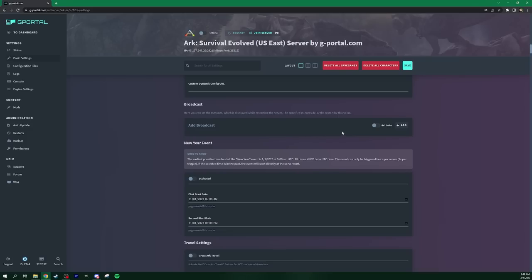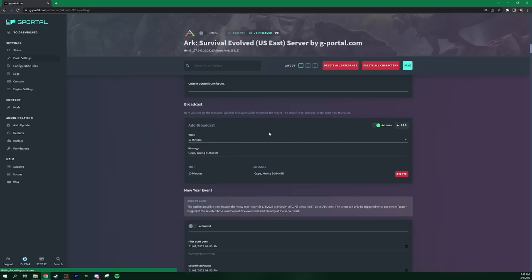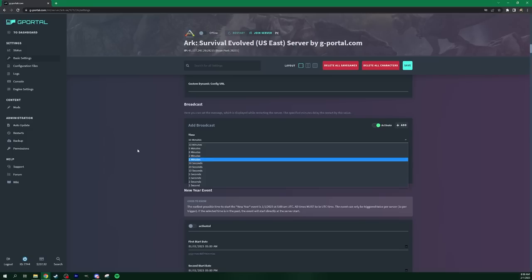From here you can set up broadcast messages — say if you want a 10-minute timer. Every time you restart the server it delays the shutdown, so it won't just crash to desktop on people who are playing. You can put in a 10-minute timer: click Add and it puts it down here. You can reconfigure it to all sorts of things and get really colorful and funny with the messages. We do that on my servers — it's kind of a thing.